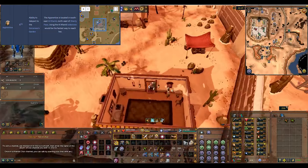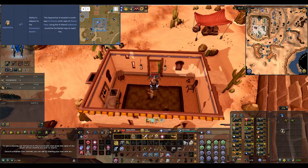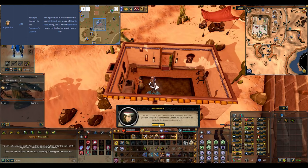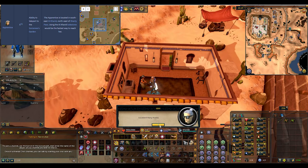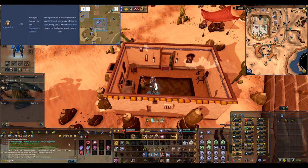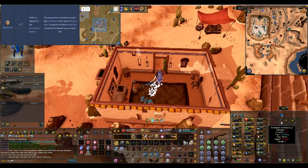There she is — the Apprentice. Let's use the broomstick on her. Boom, and just like that we have it enchanted with that first one.